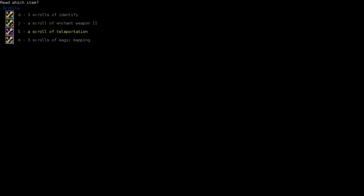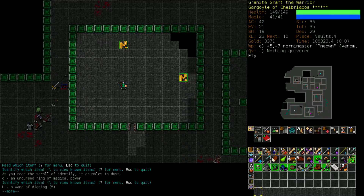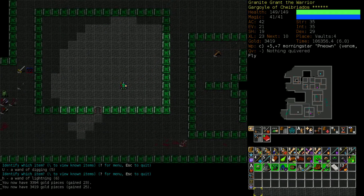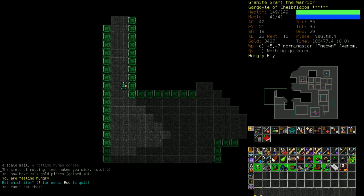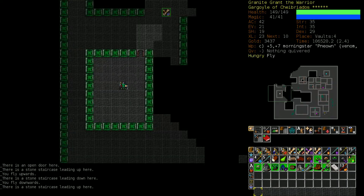We do have scrolls of identify, so we can check out this ring. Magical power - meh, not exciting. Let's quantify the wand of digging. I don't really care all that much about our wands barring our wand of healing, because we're not an evocations character. Evocations are fun - it's a really cool style of play, because it grants you access to a wide variety of tools.